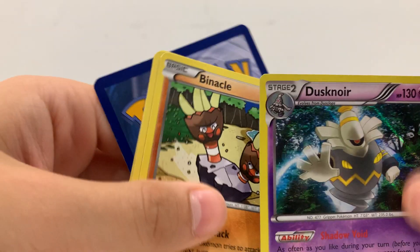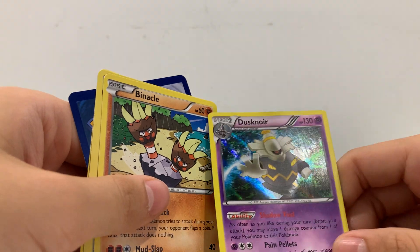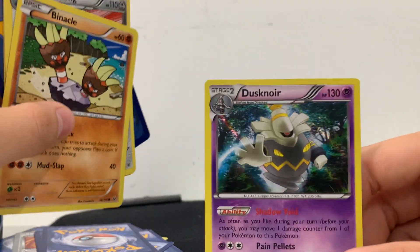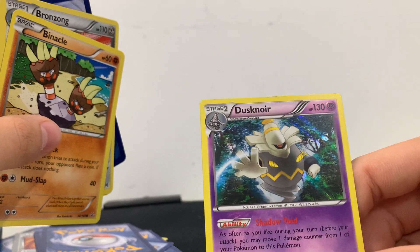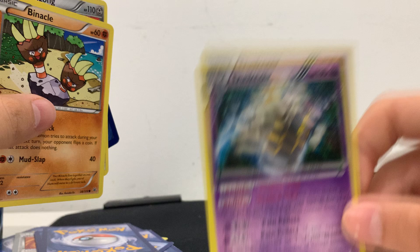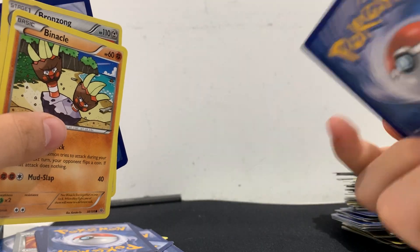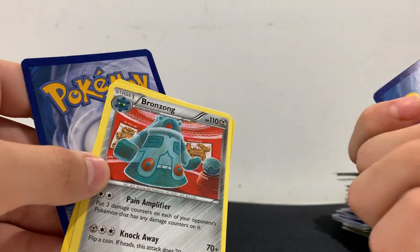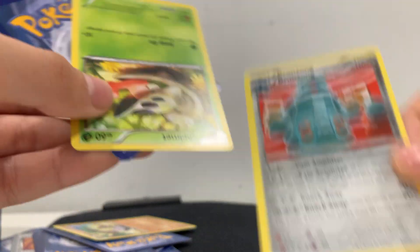Oh wait, we got a shiny — wait, what? I forget how these Pokémon things work. If you guys can please tell me in the comments what this is — maybe a holo? I have no clue. But I think it's pretty good. Then we got a Binacle and a Bronzong.